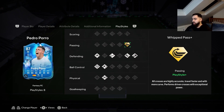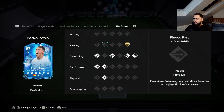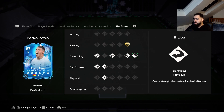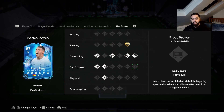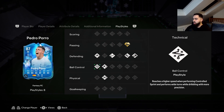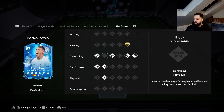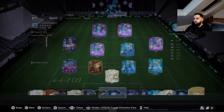It's a bit of a shame because I would have thought they'd leave it for the better passers in real life, but obviously not. Defending play styles: jockey, intercept, slide tackle, bruiser — those are really good play styles. Then he's got ball control, technical, rapid, and relentless. Those are really really good play styles and the play style plus, you can't really go wrong.